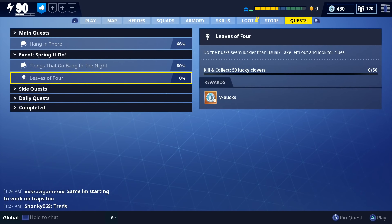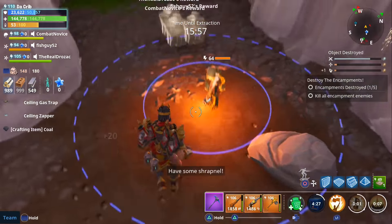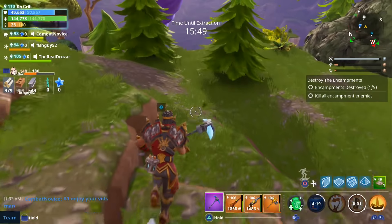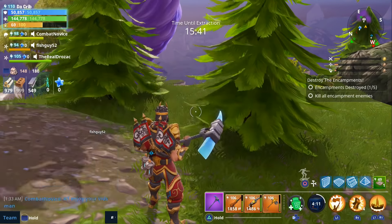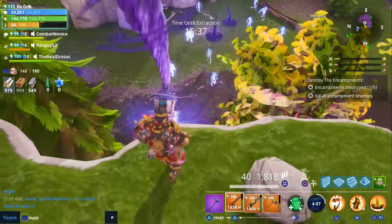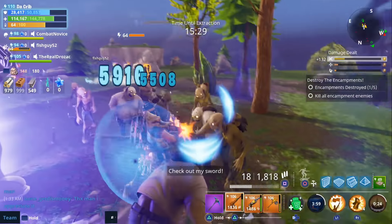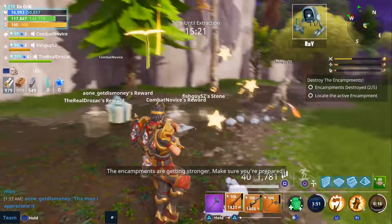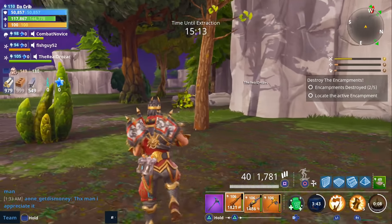The second quest is called Leaves of Four. For this one you're going to have to kill Husks and collect 50 lucky clovers, and the reward is 100 V-Bucks. I used destroy the encampments missions in the forest, and had to do a total of three missions to complete it. I got 15 lucky clovers in the first mission, 20 in the second, and 15 in the third. It also seemed like lucky clovers would drop during the first wave of an encampment, so if you're running low on time, just start the encampment, try to get a lucky clover to drop, then run away so it resets and repeat. That's the method I used — just destroy the encampment missions.